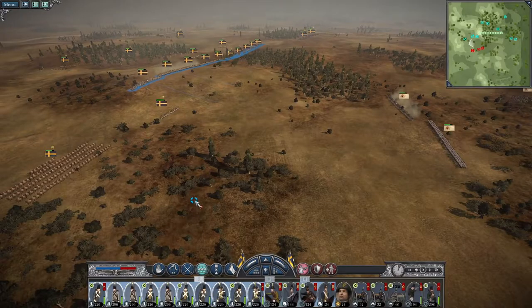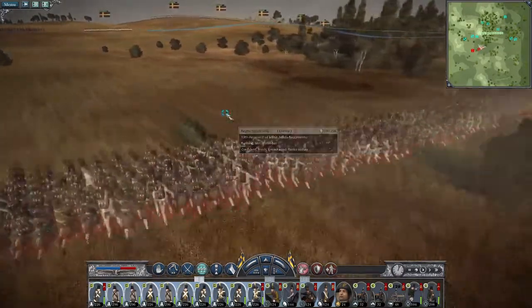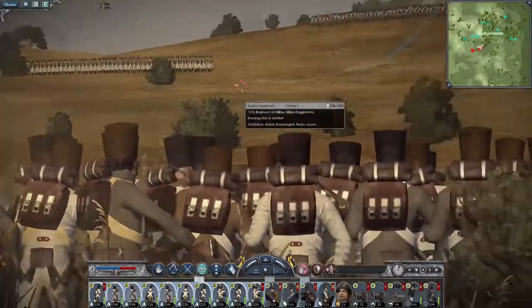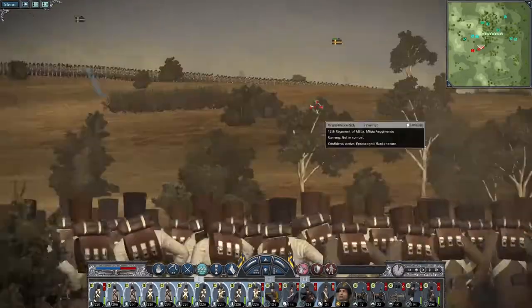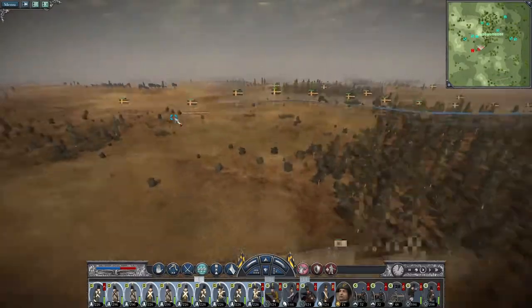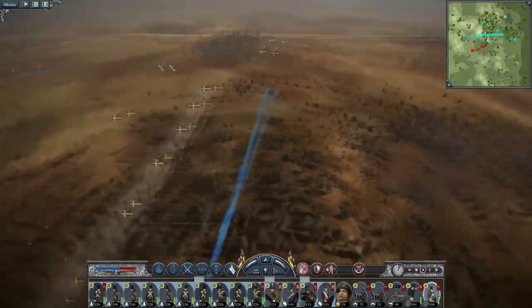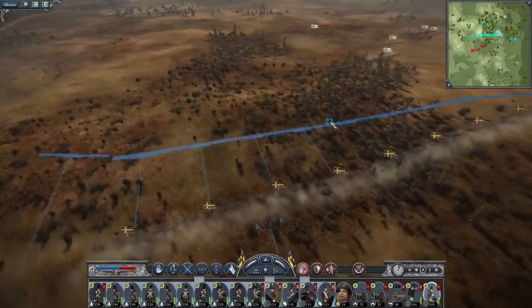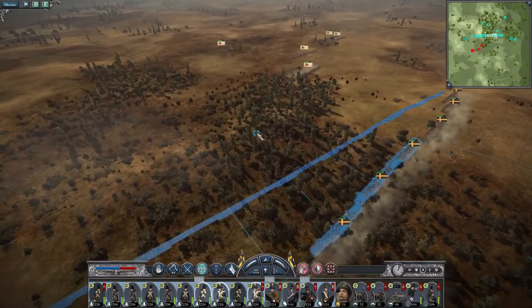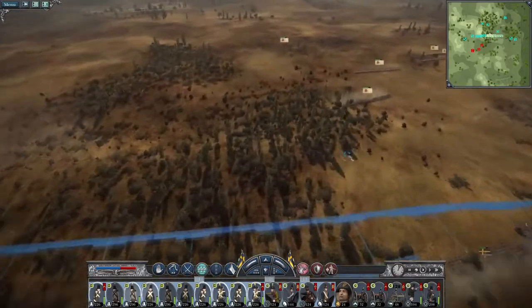My infantry line begins to run. 13th regiment of militia — they advance up thinking it's just a skirmisher unit, when suddenly... Oh no! Foot Jager didn't advance. Let's experiment and see if we can work out where these chaps are hiding. Get my general over onto the right flank.